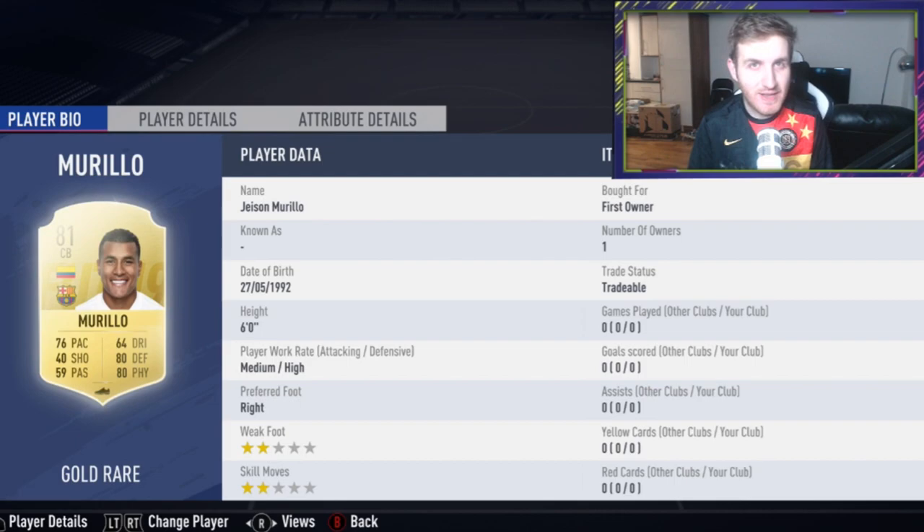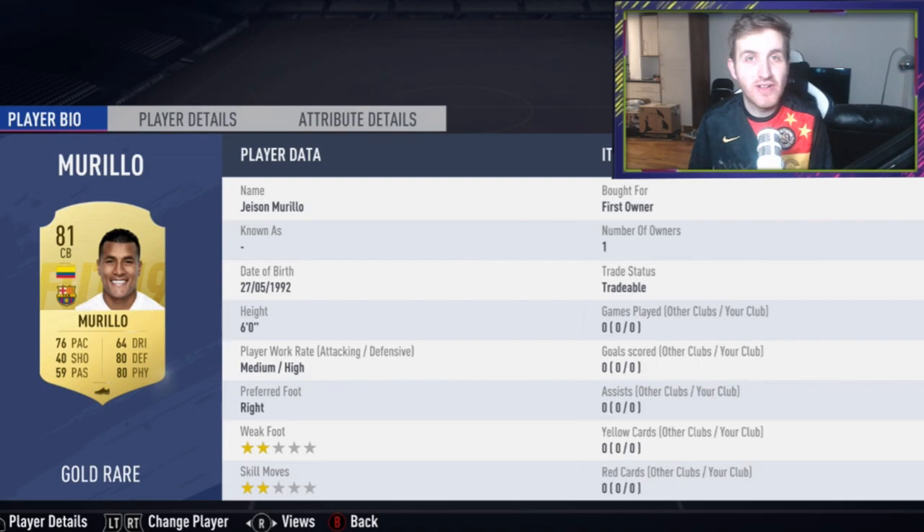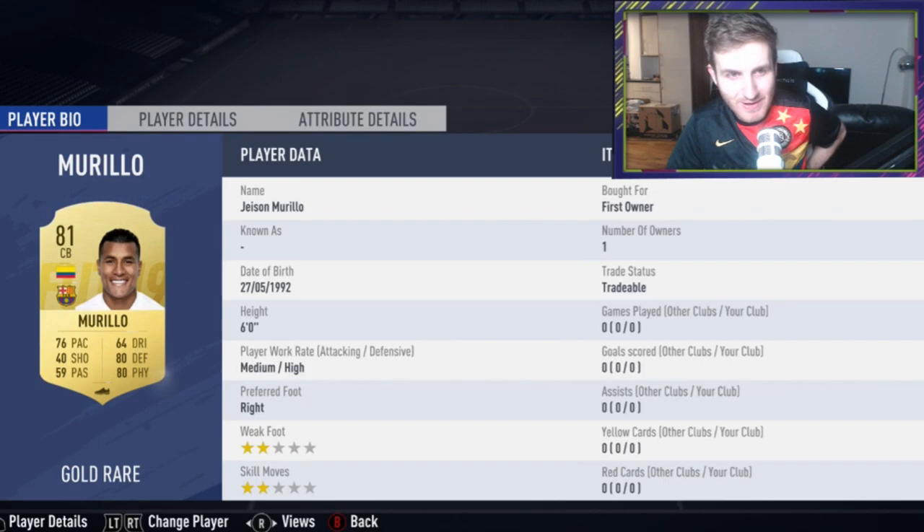FIFA 19 transfers are finally in full swing, and this is one of my favorite parts of FIFA in all-time team — when players get their new transferred teams and new transfer cards, it's so awesome. We have the first transfer card of Jason Murillo from Colombia; he now plays for Barcelona, transferred from Valencia to Barca.